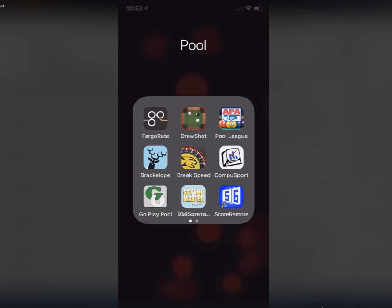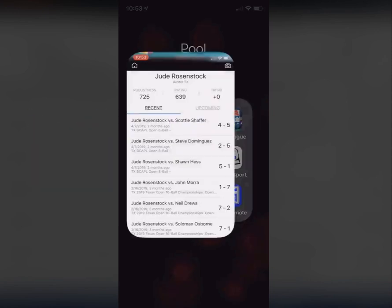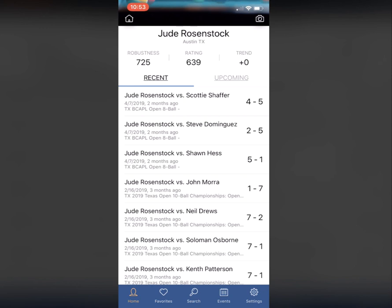This is a short clip that Jude, a BCAPL league operator, did to show his players how to see what's coming up in league. He starts by opening up the Furgo Red app, which opens up to his recent matches. You can see Jude's played the Texas BCAPL Open 8-ball event and the Texas Open 10-ball event.